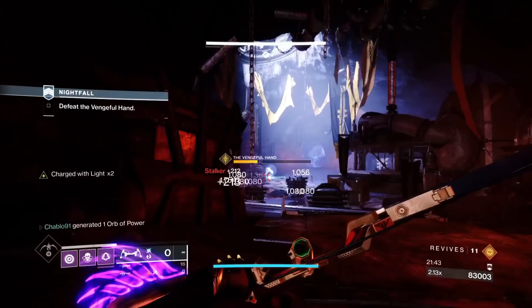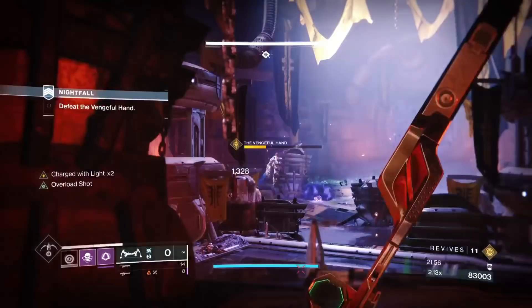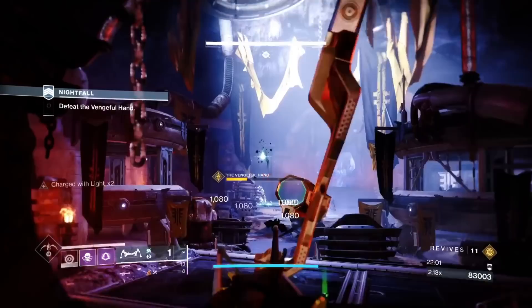When he congregates to the left pillar, Witherhoard is your perfect choice. Place it at the pillar and stand with Witherhoard — ideal. Even get a body shot on him if you can, though it is difficult at times.